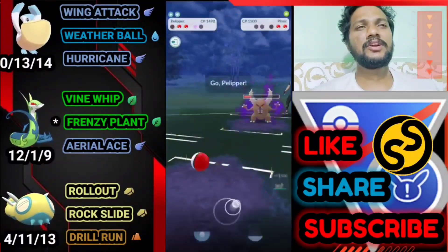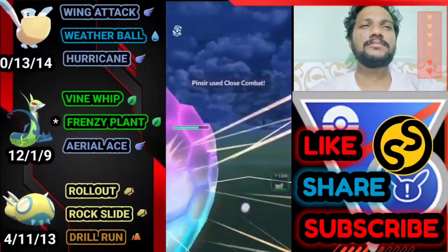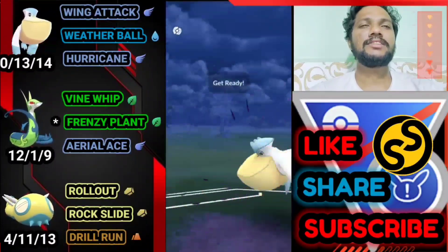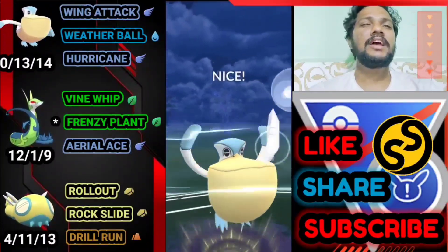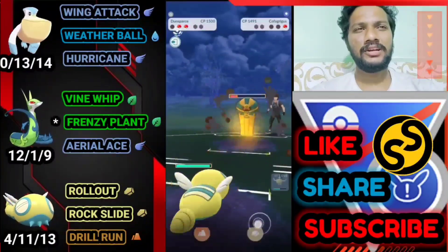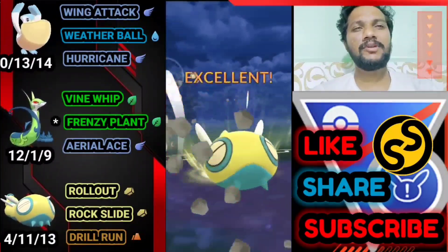Let's bring out Pelipper to farm down his health with Wing Attack. I can shield this — not going to take any risk. He's got Cofagrigus at the back. Let's go for Hurricane and immediately bring out Dustfrance because Shadow Claw doesn't do much damage — we need one Rock Slide or Drill Run and everything can knock him out from here. GG for us — easy win!